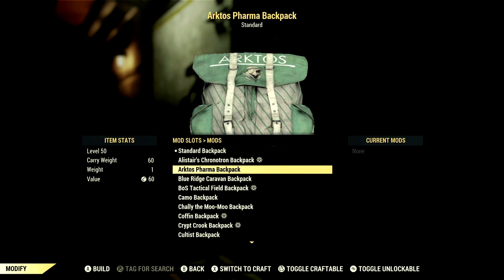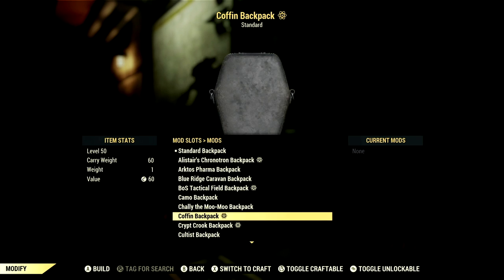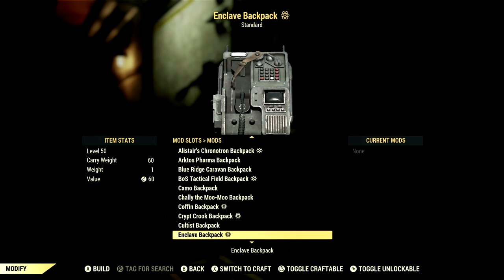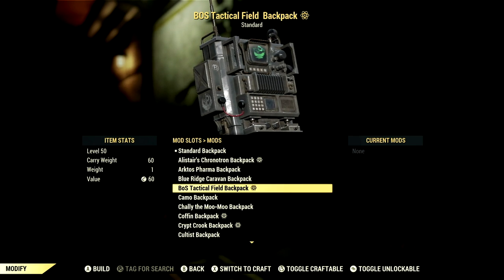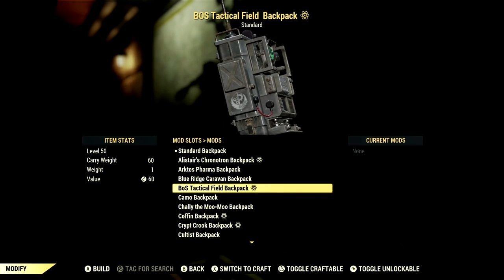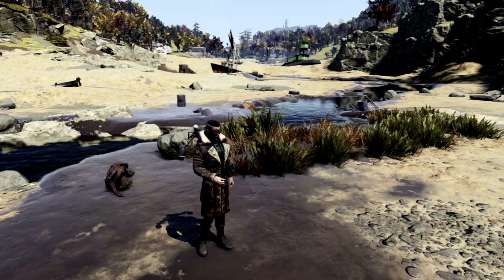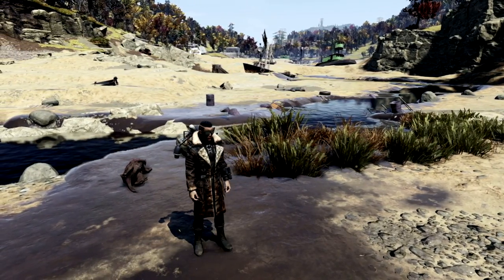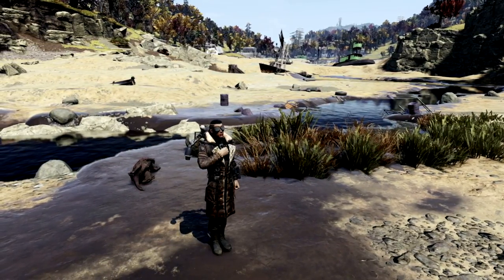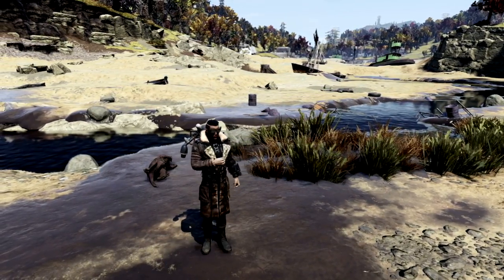Now that you have your backpack plan — whether it's the standard or the small backpack — you can add any of the skins you worked so tirelessly to get, whether through events or the Atomic Shop. My personal favorite backpack skin is my BOS Tactical filled backpack. I think it looks absolutely amazing, and I do wish they would add more like this. If you enjoy Fallout 76 content and want to see more, I also made a video on one of the best rifleman weapons in Fallout 76 — the lever action rifle. I'll link it on screen right now.